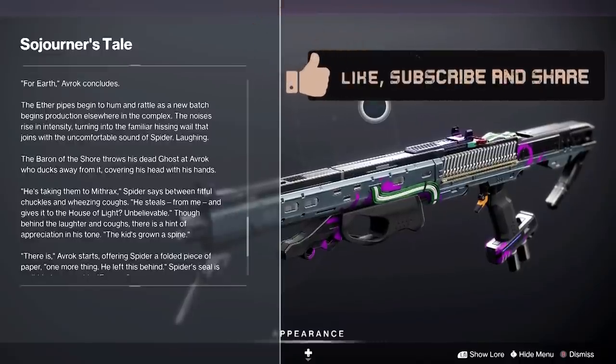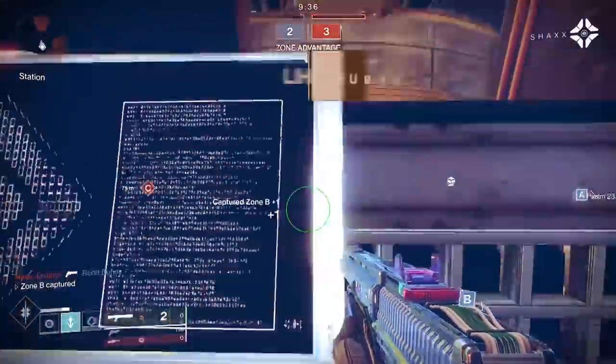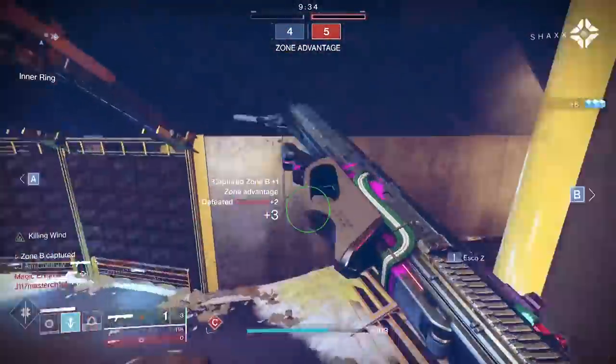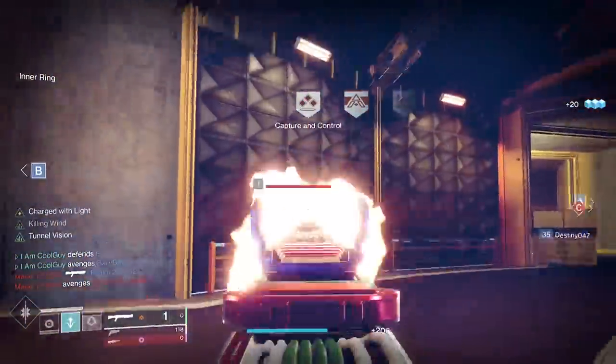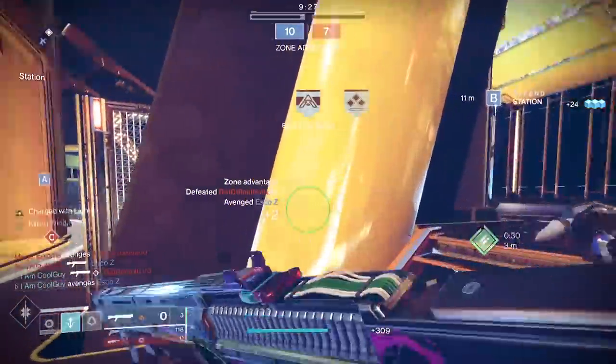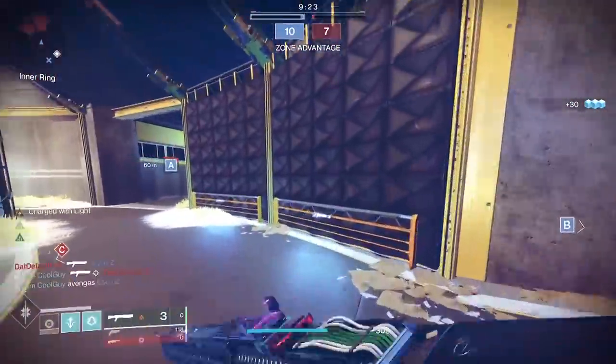This is a sleeper slug if I've ever seen one, and what's cool about a weapon like this is that you need to get it in your hands. I'm going to show you what it's doing for you, but you need to use it — it's one of the best feeling weapons in the entire game when it's going full force. So as they're dropping, be on the lookout for certain rolls. It's a solar 65 RPM precision frame that fires a single slug round.